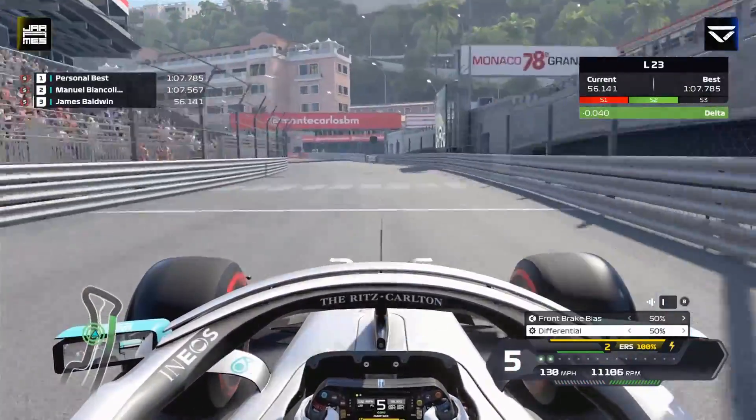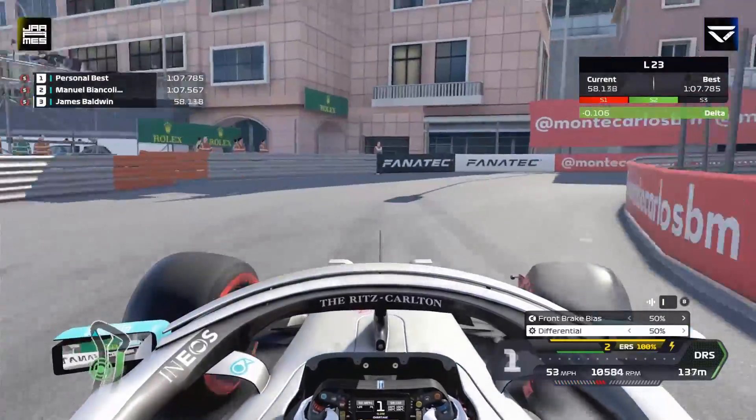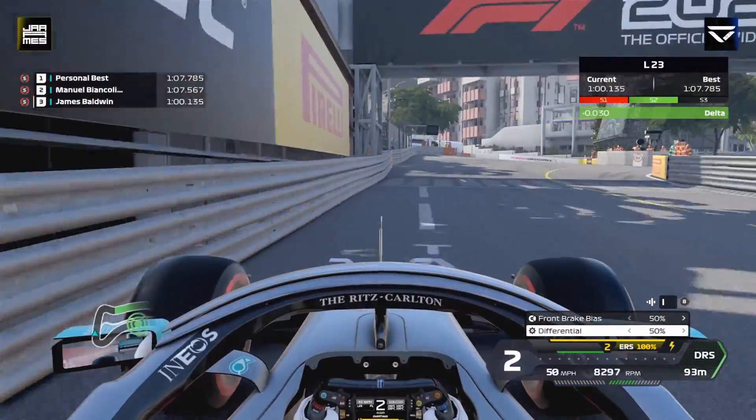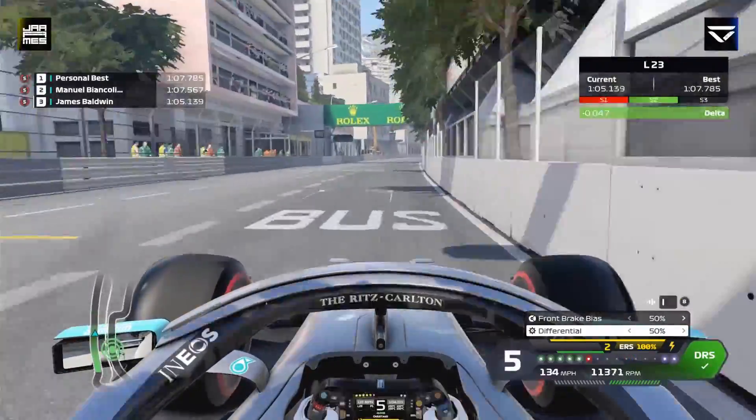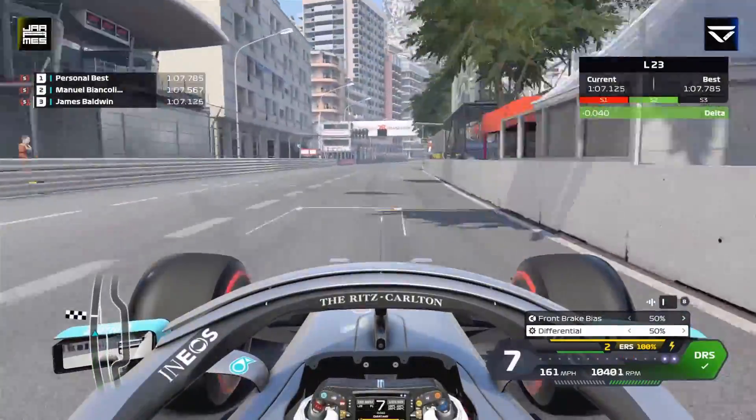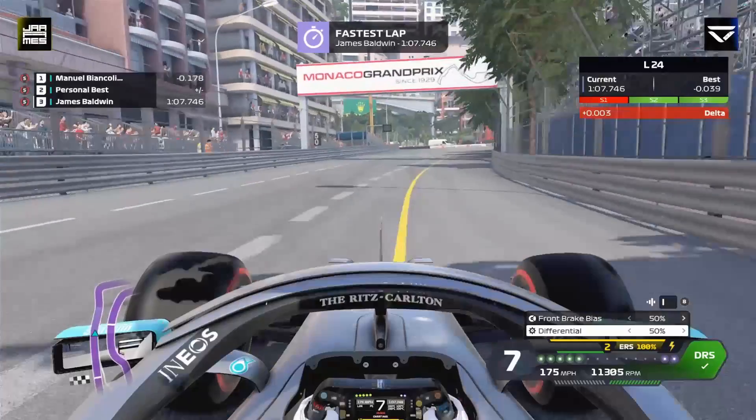Down to fifth here, use all the kerb on the left — we don't really commit there so we lose a little bit of time. Down to first and then second on the exit, hold second here, turn in and then third on the exit, avoid wheel spin. It's very hard to avoid wheel spin there, but across the line we get a 1:07.746.